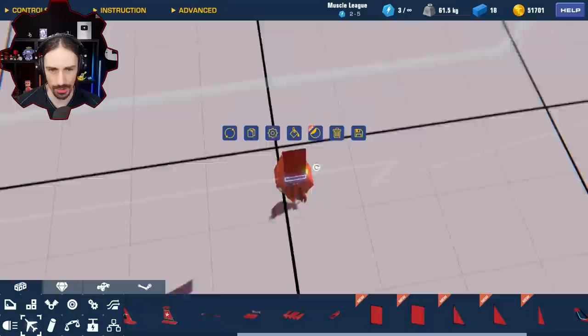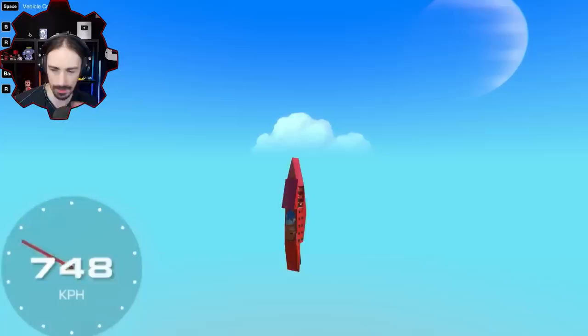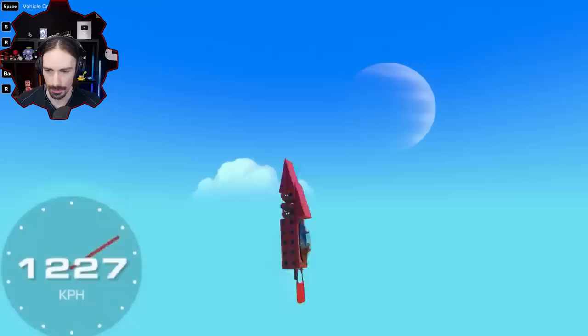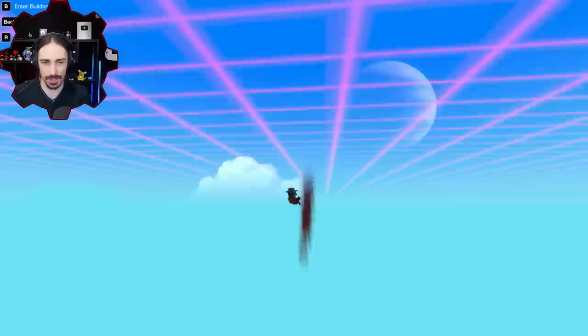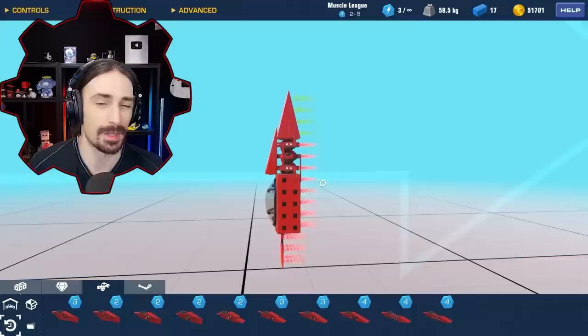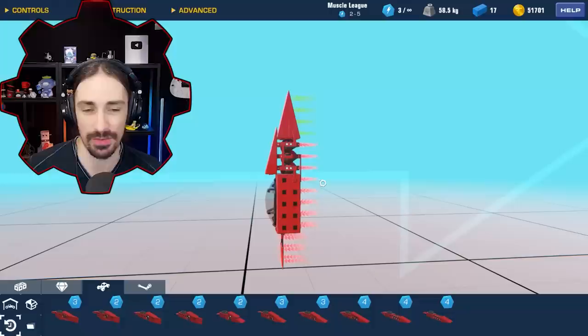Let me add the gimbals back and see if this shape is actually capable of breaking the sound barrier or if it's worse than my original three-gimbal version. There it is — it does it once again. I think we found it. Three gimbal thrusters was the answer. I can't really imagine making any significant changes to this craft that'll improve performance. I guess I'd be curious to see if anybody could make it happen with two gimbal thrusters without exploiting anything in the game.